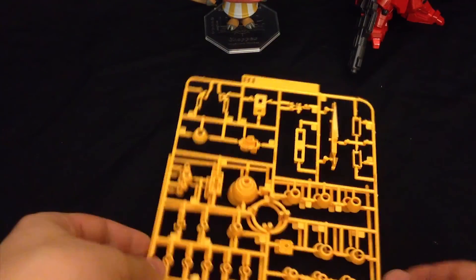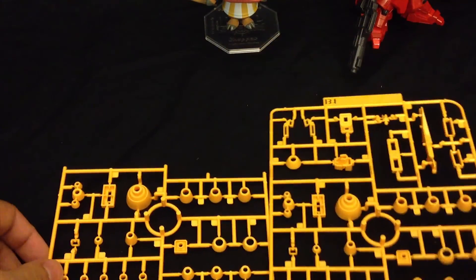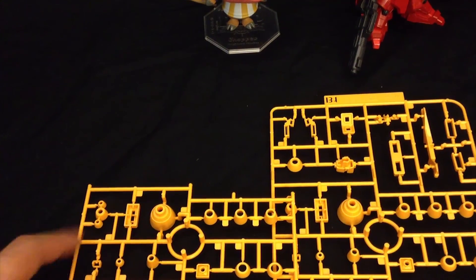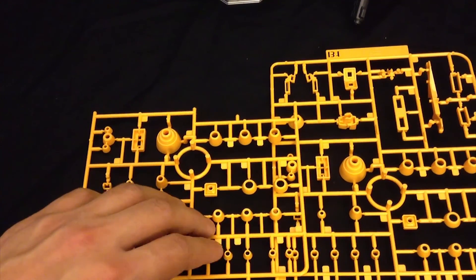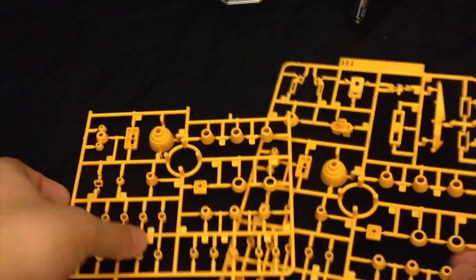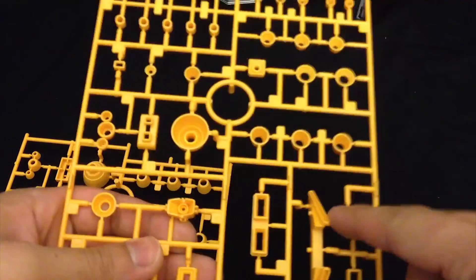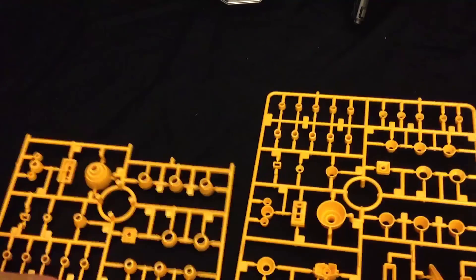Moving along to our B plates — we get another one-and-a-half in a nice yellowish-orange for the inside of the thrusters, and also parts for the energy cable that goes in the waist. Very sharp with a lot of mechanical detail. I'm really happy they gave us the innards for every single one of the thrusters, and we also got massive parts that are going to stick out through the armor.